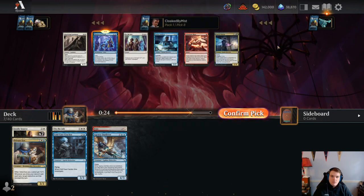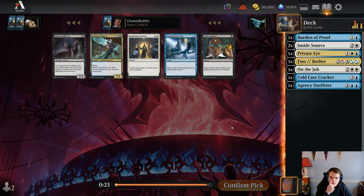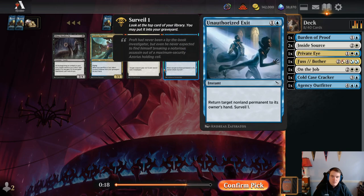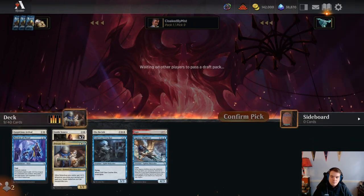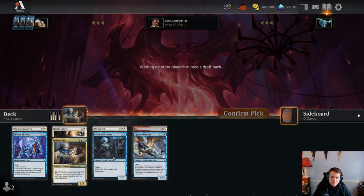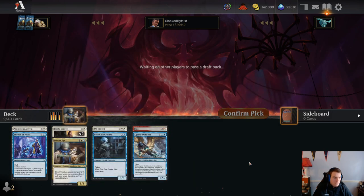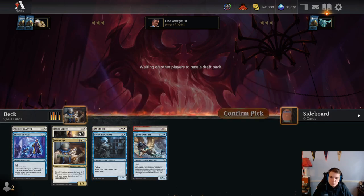Burden of Proof seems really good in this deck. I also think Fairy Snoop is okay. This buffs your Detectives and nerfs your opponent's creatures. This is also a Detective which I kind of like. I'm just going to take that spell. And then there's Auspicious Arrival — I think this is a really good card. I don't hate Unauthorized Exit necessarily, but Auspicious Arrival is better. Toxin Analysis on the wheel too. Not the curve start I want — I do want two-drops.